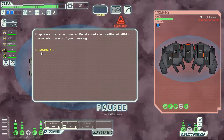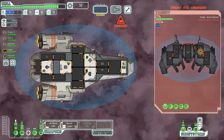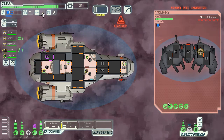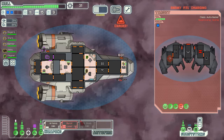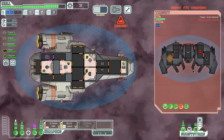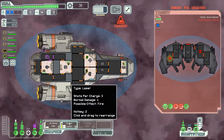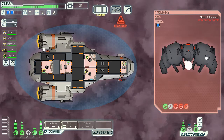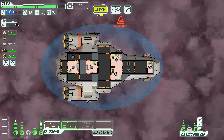An automated rebel scout is positioned in the nebula to warn of our passing — it's powering up its FTL drive. We need to hit its drive to prevent it escaping. We're suffocating — there's a hull breach. I meant to hit their engines — that was dumb. Please hit the engines. A miss of course. Now we delayed their FTL drive so they can't get away. They could warn the fleet and give them an extra jump. We have to take this down before they suffocate us — let's just use a missile. Ship breaks apart. We'll stay one step ahead of the fleet. Let the oxygen go back up — looking good, though I need to keep an eye on my missiles.